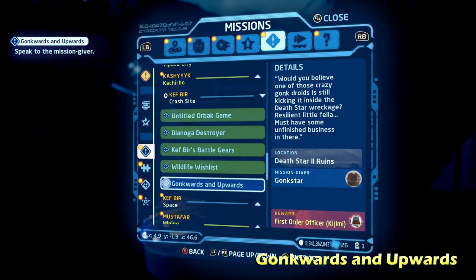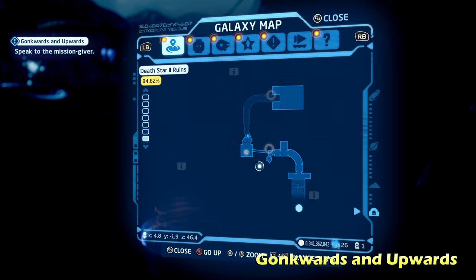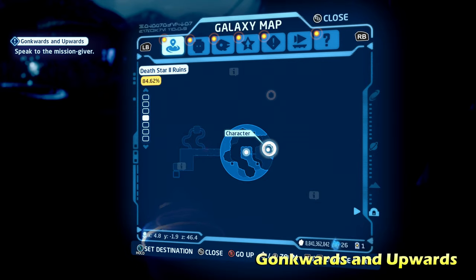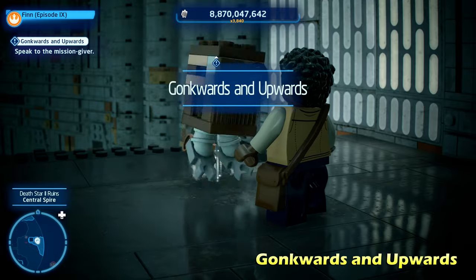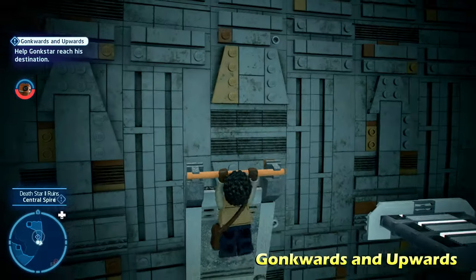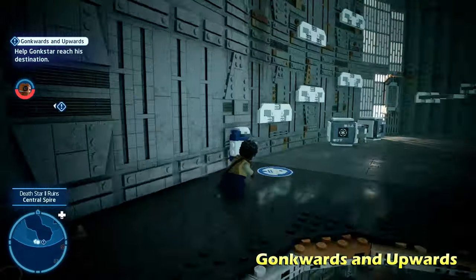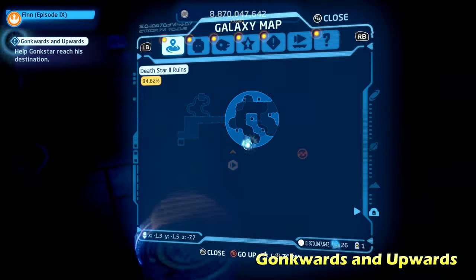Last but not least, we're going to do Gawkwards and Upwards, back in the Death Star 2 Ruins area. We'll have to take the boat — some sort of craft — back to the Death Star 2 Ruins. We'll go up to one of the top floors to talk to this Gonk Droid. This is another one of those Gonk Droid escort missions — if you've been following my guides or playing the open world levels, you'll know these are quite common.